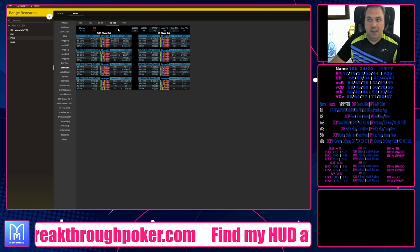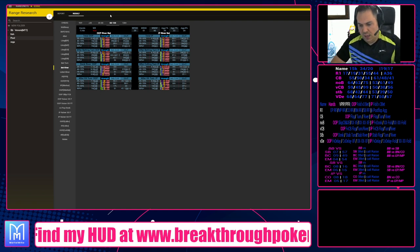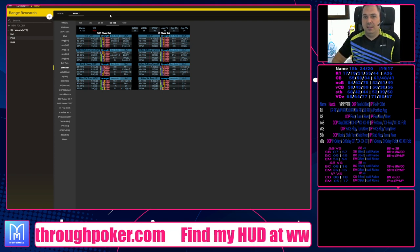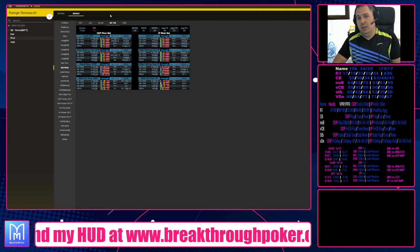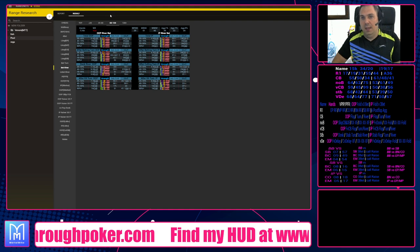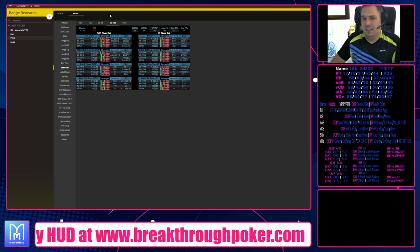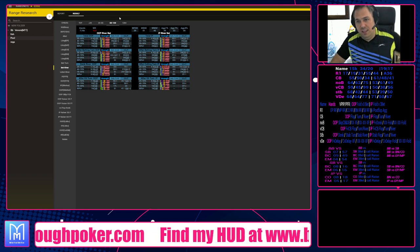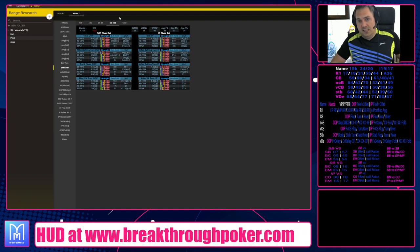I tried bluff-raising in big pots and it didn't work — I kept wondering why. The answer is that people have strong ranges coming to the river; they can't fold and feel they can just bet in that situation. They might have an overpair or two pair when a third flush card hits and think, 'what's going to call me if I jam? Top pair is not calling.' So they just block, and when you shove they think about calling because they're getting decent pot odds — this is actually the spot where they bluff-catch.